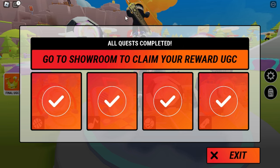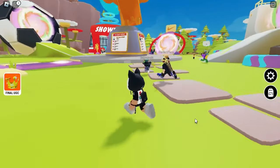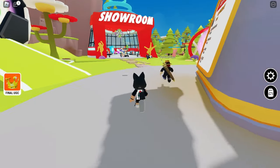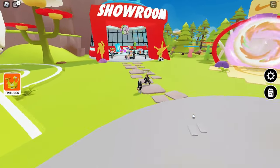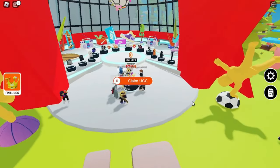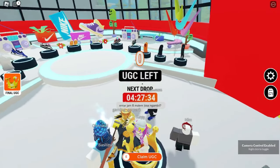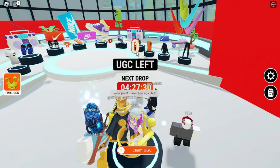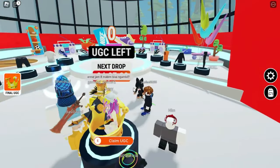All quests are now completed. To claim the UGC items, we have to go to the showroom. If you see 0 UGC left on the countdown at the bottom, do not worry. You have to wait until the next item drops after the countdown is up.